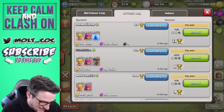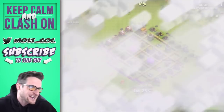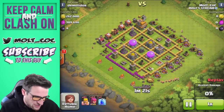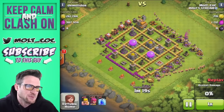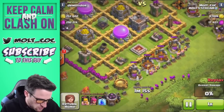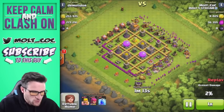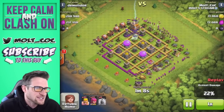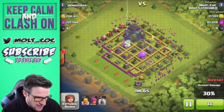Now let's go to the attack log and watch this last attack I had. This guy had a ridiculous amount of loot and I thought it was all in the mines and pumps because on the outside you can see the elixir collectors are completely full. So we're just barching as always down here on our Clash Without Walls account because it's so easy and you get so much money.